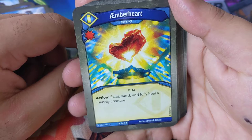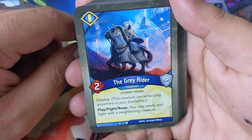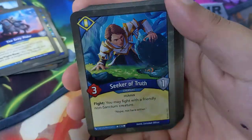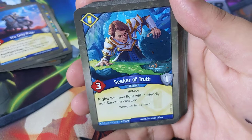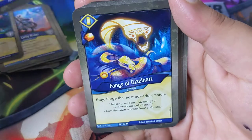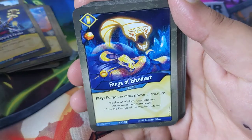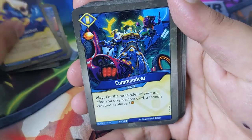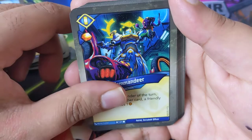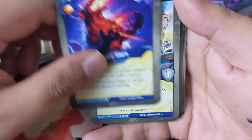Bring Low — play: capture all but five of your opponent's amber, distributed among any number of friendly creatures. Amber Heart: exalt, ward — that's one of the enhancements — and fully heal a friendly creature. Great Redder — play, fire, reap: you may ready and fight with a neighboring creature. Seeker of Truth — fight: you may fight with a friendly non-Sanctum creature. Gizelhard Zealot — play: ready and enraged. Fangs of Gizelhard — play: purge the most powerful creature. Commandeer — play: for the remainder of the turn, after you play another card, a friendly creature captures one.